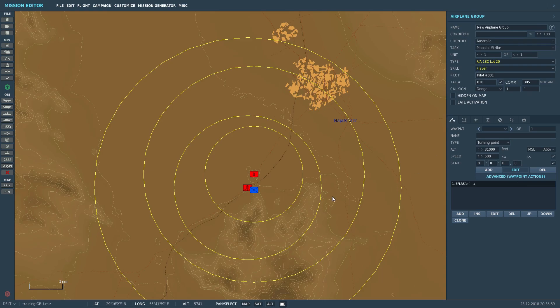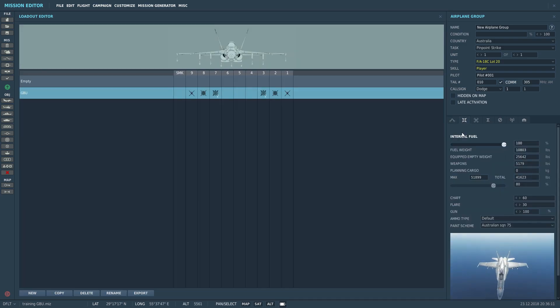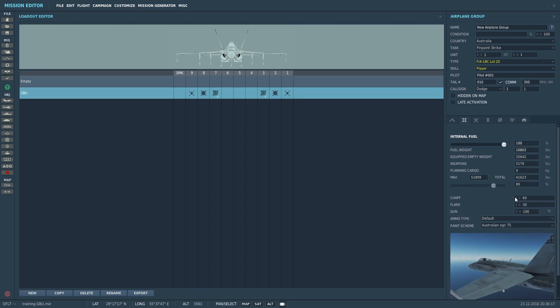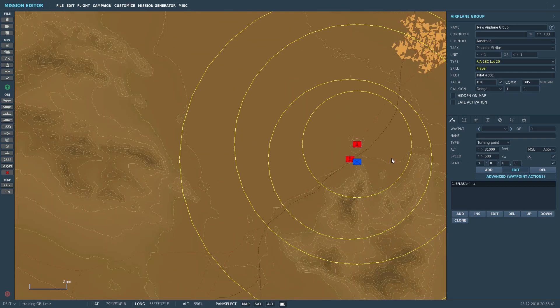Now we'll have a look at our fighter setup — pretty basic. Most of you will know how to set that up. You can also get your eastings, northings, and altitude in here before you start the mission. But if you're online and someone tells you a position or you get intel, you can set up waypoints like we did at the start of the mission. My basic loadout for this run is Maverick Fs and your GBU-12s, set to start at 30,000 feet with no pre-set waypoints — we put all that in during the flight.